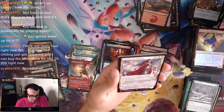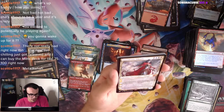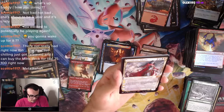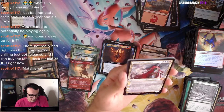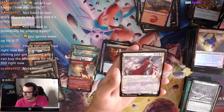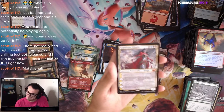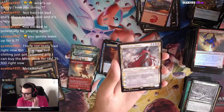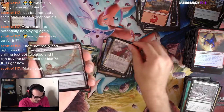We got Geyadrone Dihada — one, a blue, a black, and a red. Four loyalty Planeswalker. It has protection from permanents with corruption counters. Plus 1: each opponent loses 2 life and you gain 2 life, put a corruption counter on up to one other target creature or Planeswalker. Minus 3: gain control of target creature or Planeswalker until end of turn, untap it and put a corruption counter on it, it gains Haste. Minus 6: gain control of each permanent with a corruption counter. This is going in my Obeka deck — I'll use it for the gain control and then Obeka, end the turn.